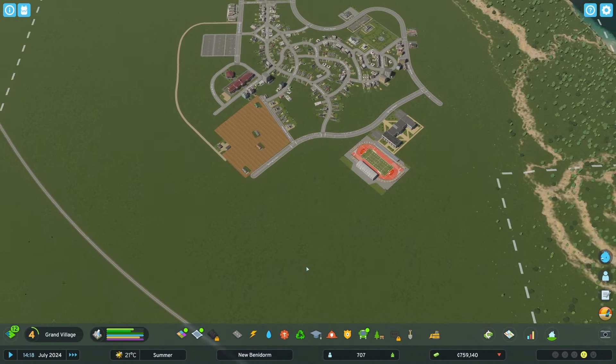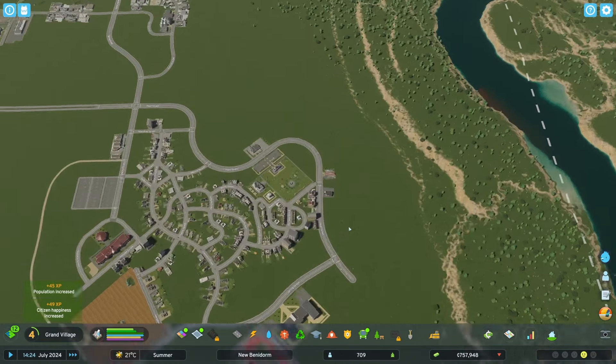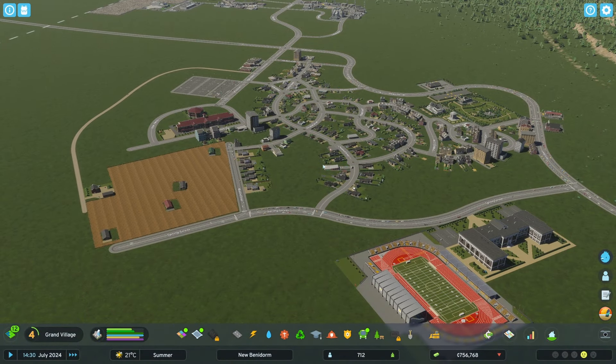We now have a train available which is really cool. Getting tourists in via train instead of driving might not be the worst idea. I'm not even going to try trams — they just throw me off. Let's get water treatment going and unlock park maintenance since parks are going to be huge. We're now a grand village. This has been a really simple start — we're about an hour in. I hope you enjoyed a little bit of New Benidorm. Thank you so much for watching — Mayor Jordan out!